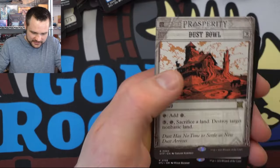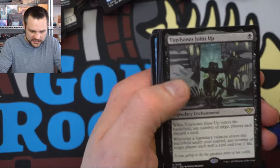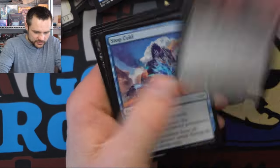Return the Favor. Dust Bowl — we can sacrifice the land to destroy a non-basic land. Got Tiny Bones Joining Up — did not get a Tiny Bones yet. No Tiny Bones.